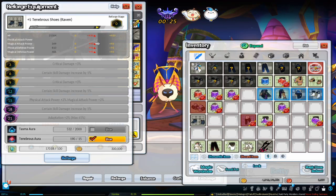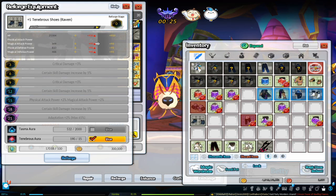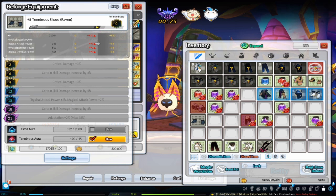When you click reforge, there is a certain chance that the armor will go up a reforge level. If it doesn't, your pity bar will fill up by a certain amount. When your pity bar reaches 100%, your next click will ensure you go up to the next reforge level.